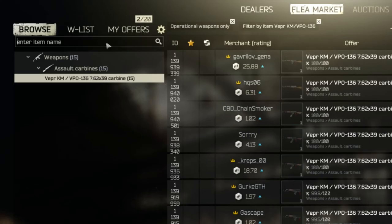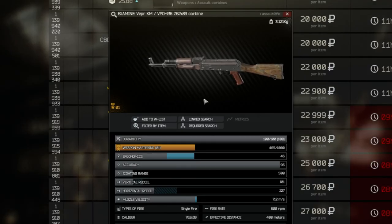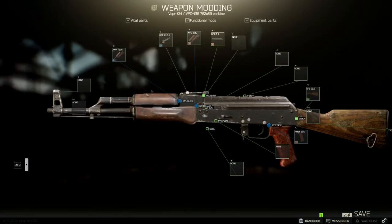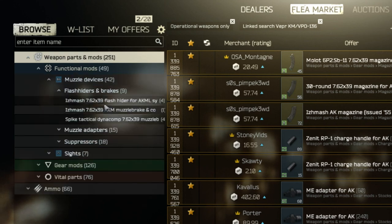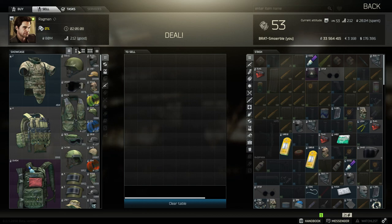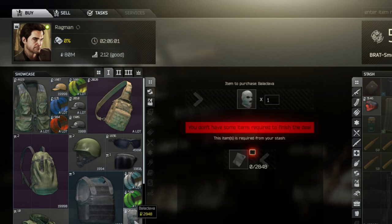First, we go to the flea market and look for the VPO-136. Double click it because you need to make sure that at least it has a dust cover on it. We buy this one. You'll notice that this gun has no muzzle brake on it, so what we need to buy now is the muzzle brake. In our case, we buy not a regular muzzle brake but a flash hider. The reason is that when we sit in the bushes or in the shadows, people will hear us shooting but they will not see the muzzle flash.